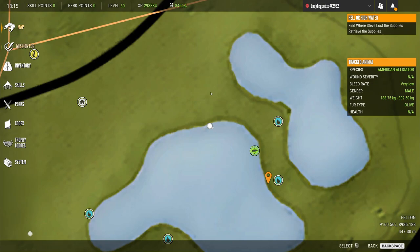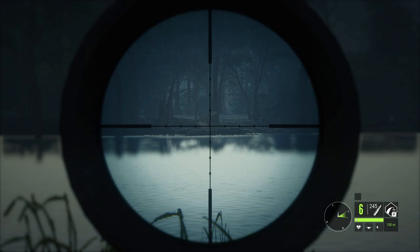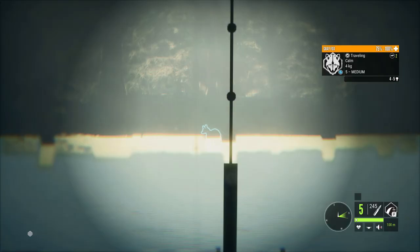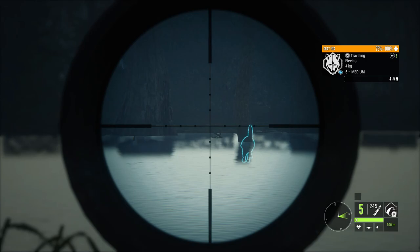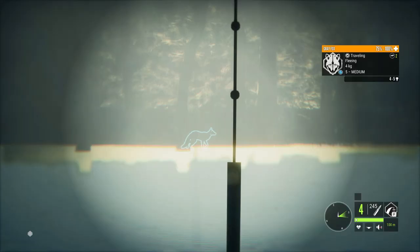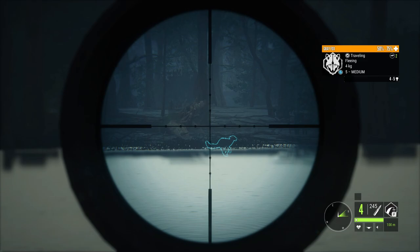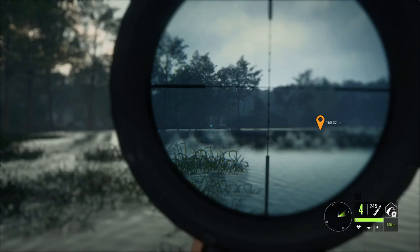They are nice and close — about 100 meters away. We're going to use the Cullman, which zeroes at 50, 100, and 150 meters, so we'll zero to 100. Not a good first shot. We took another shot — fox is going down. He's dead, and there goes the female. Long range shots are not going to do well with the Cullman; if you're going to take a long range shot, grab your .243 or .223.